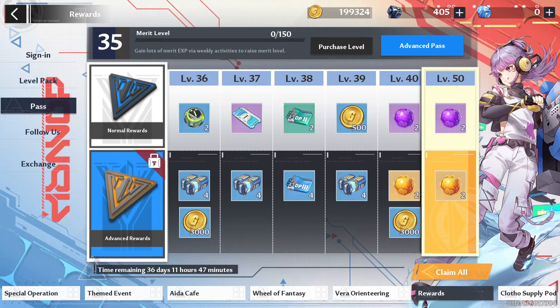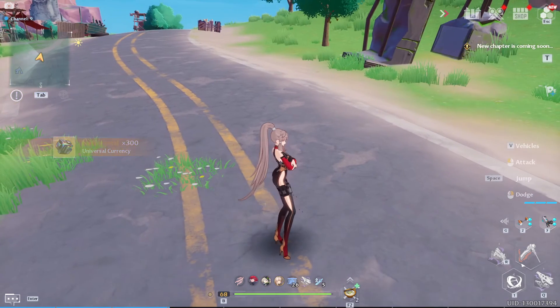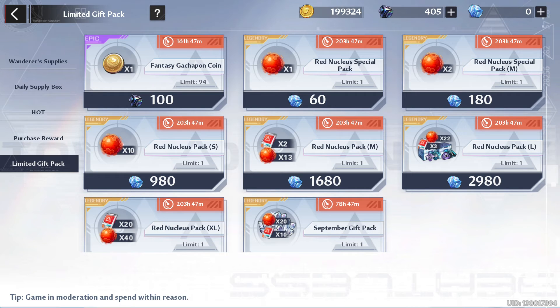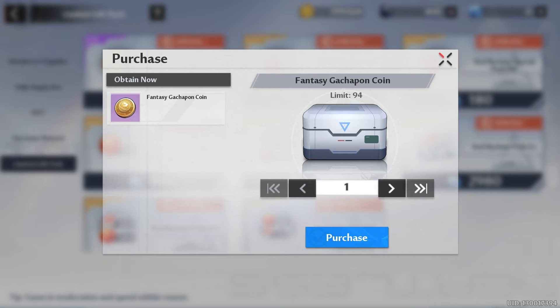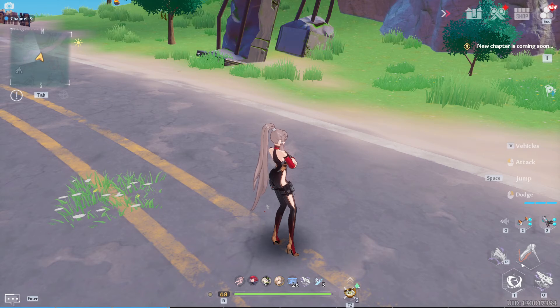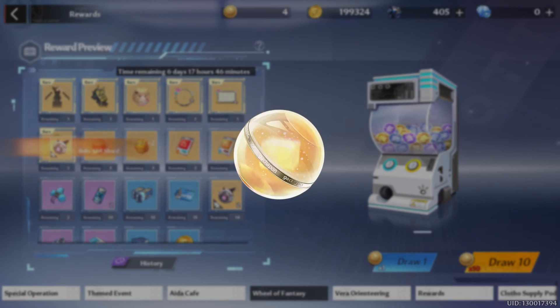Apart from that, everything should be as normal. If you want to know where you can get the gachapon coin, it's in the limited pack store. To get there, hold Alt and 4, or hold Alt and click the shop button, then go to limited gift pack. There's a limit of 94 and you can get one for 100 Dark Crystals if you're really interested - though I wouldn't recommend it for most free-to-play players. I'll use my five free pulls now - probably won't get anything.